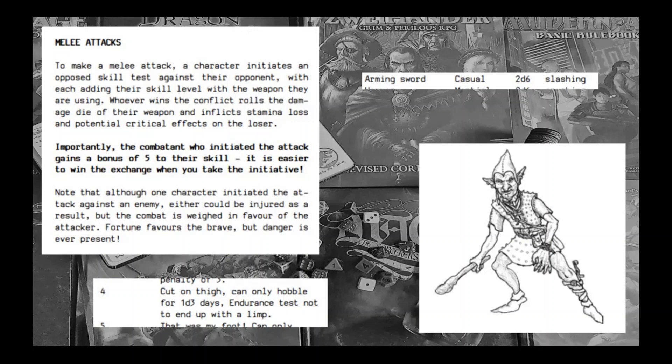If you hit, you roll some damage on six-sided dice, and you reduce this by an amount based on your opponent's armour, which is also rolled. If the roll you get is three times what your opponent rolls, you inflict a mighty strike — basically double damage. And if you reduce your foe to zero stamina, you inflict a critical hit, which you roll on a corresponding table to inflict a specific injury. In the example here, a cut on the thigh means you can only hobble for 1d3 days, with an endurance test not to end up with a limp.